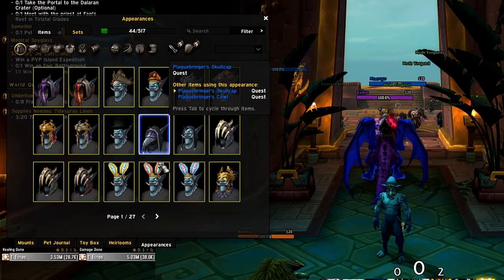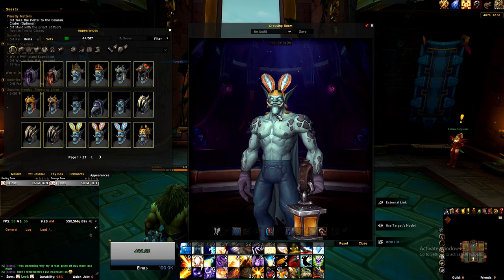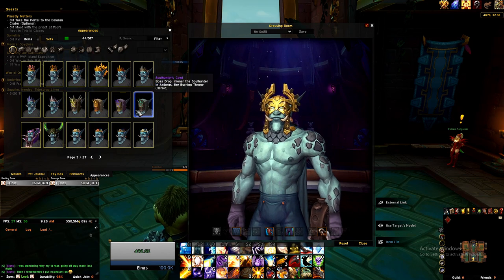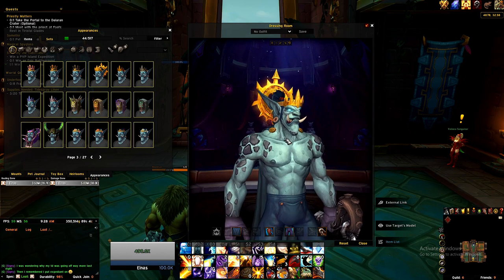The collections tab is great for looking up specific items or sets you want, but unless you have a clear picture of what you want your character to look like, it'll be hard to decide what items you should try and collect. If you're undecided on what aesthetic you want to base your character around, I recommend trying to collect a wide variety of appearances rather than trying to build a set with what you have. So next, let's take a look at how you can grow your transmog collection.